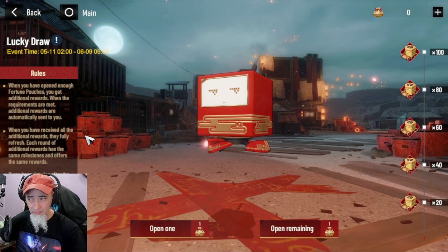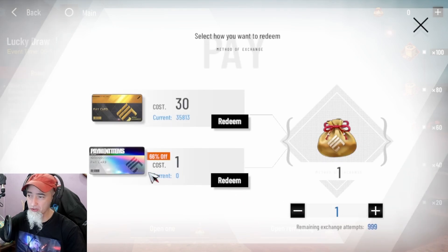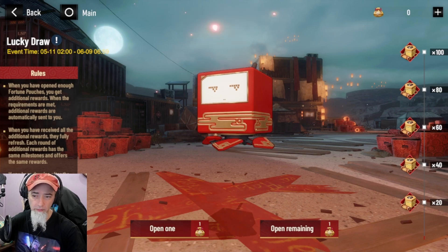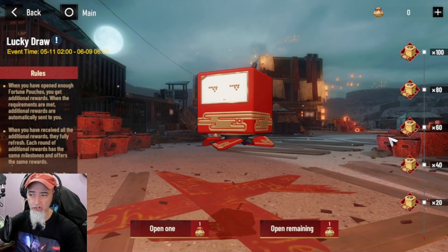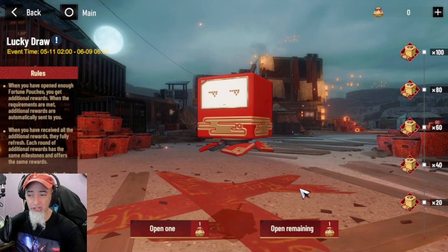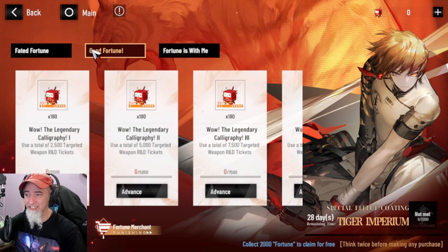The Lucky Draw event is where you spend BC or rainbow cards — I can't really recommend free-to-play players do this. It costs 30 BC to get one pouch. If you do it 20 times you'll get a shard for an SS character, and the higher you go the more shards you gain. You have a random chance at shards, a 1% chance of getting an S-rank chance, a 1.5% chance of getting an S-rank booster, and a 2.5% chance of an A-rank booster. Since you're spending BC, I wouldn't recommend this for free-to-play players.